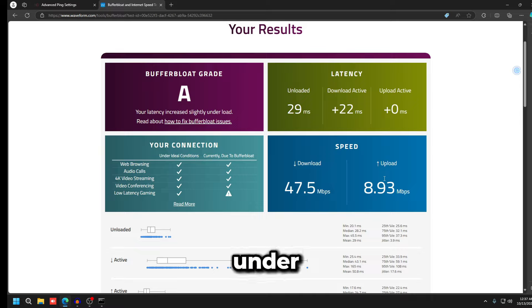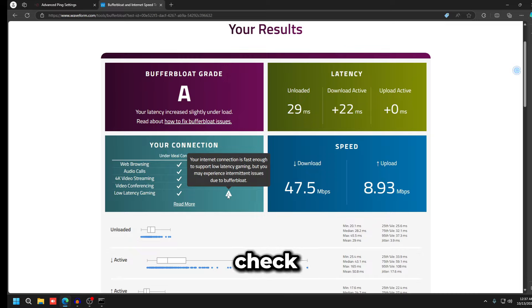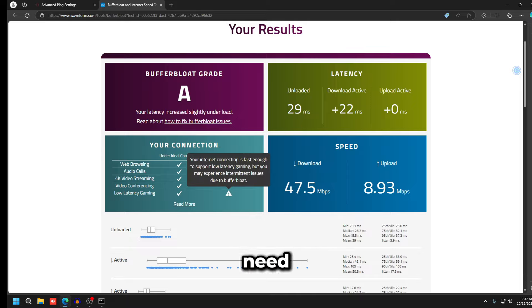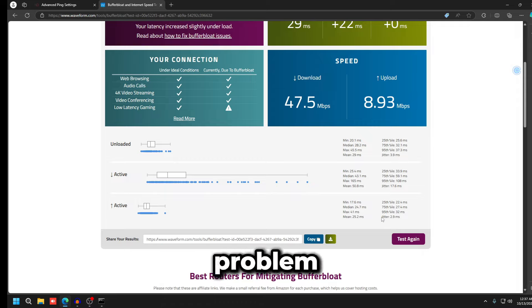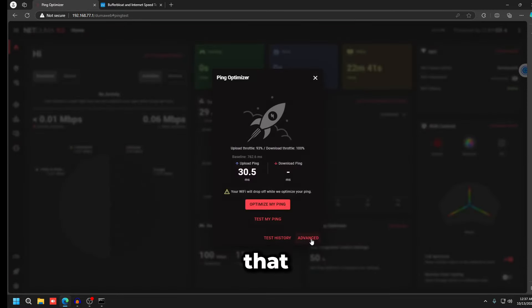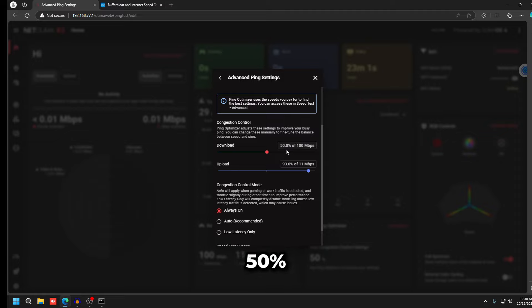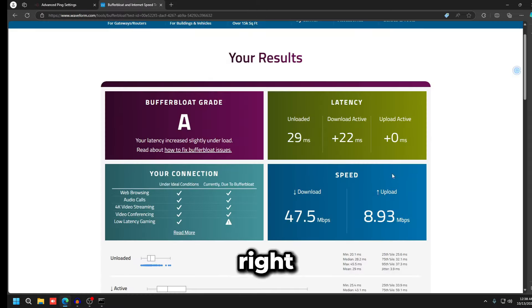To fix the download side, go to Ping Optimizer > Advanced, and under Download Congestion Control, drop it down to around 95%. After rerunning the test, we got an A on the buffer bloat grade. Jitter dropped to 17.6ms on download active, and upload jitter — where our main problem was — dropped all the way down to 2.9ms. That's an insane difference.